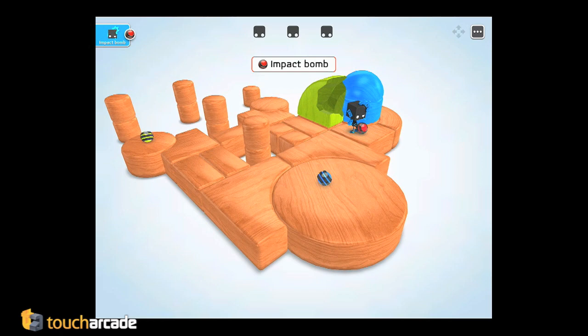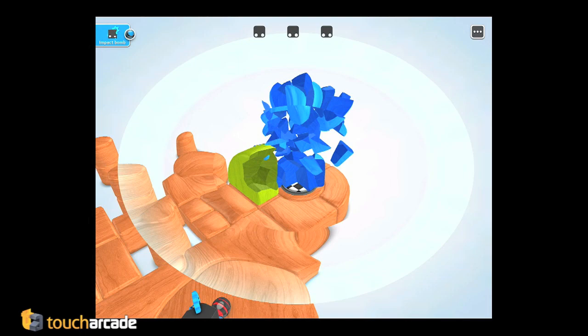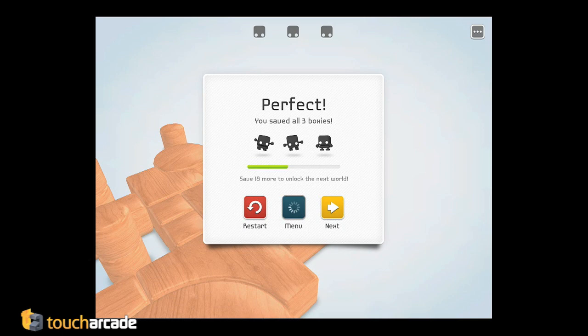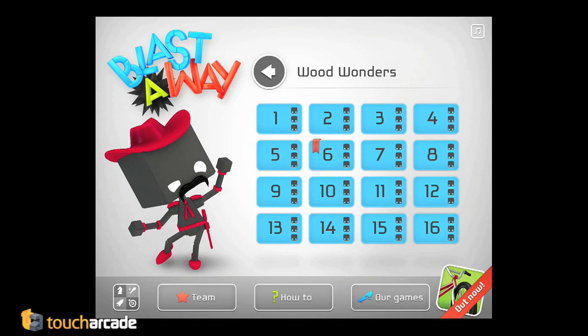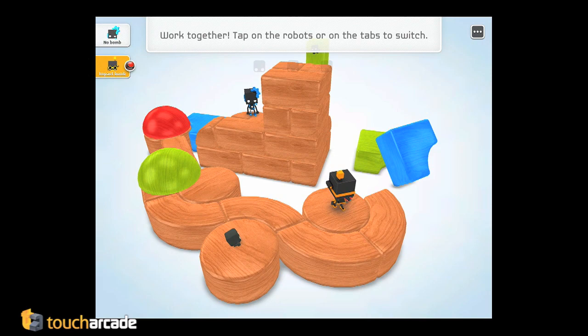Later in the game there are bombs that recreate blocks you've blown up. So you might have to blast some blocks to get somewhere, but then it'll destroy your path. What you do is throw these other little orbs at them and it reforms the block and makes a path you can cross. It's pretty clever. Do you have to save all the boxies? You don't have to. The boxies unlock the next levels, so eventually you'll have to get enough to unlock the next world, but you don't have to get all three to complete a level.